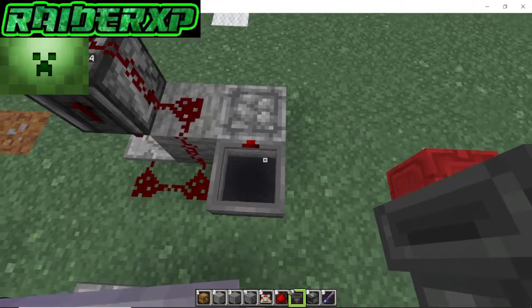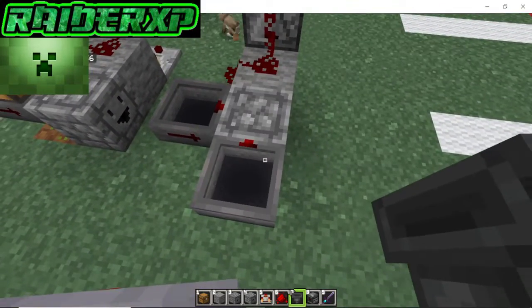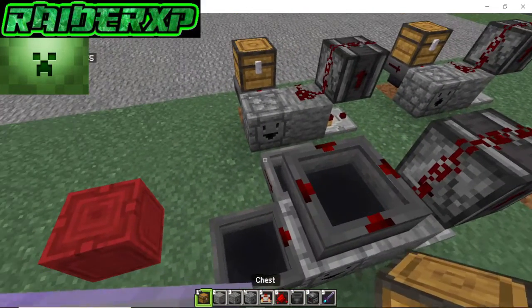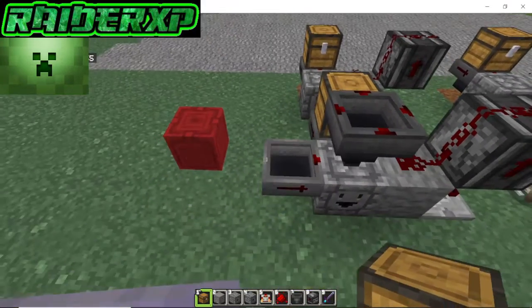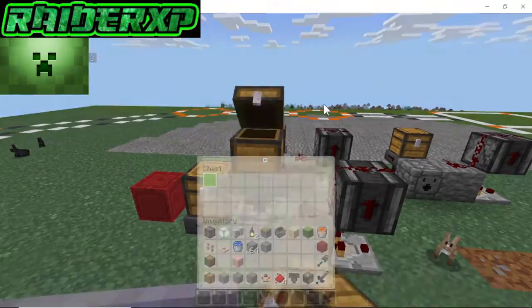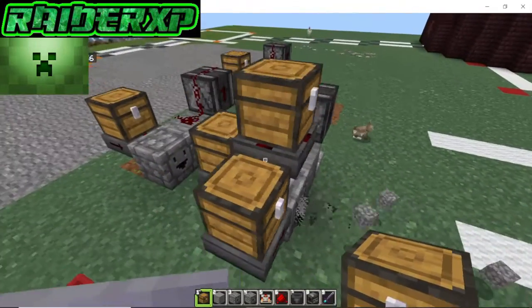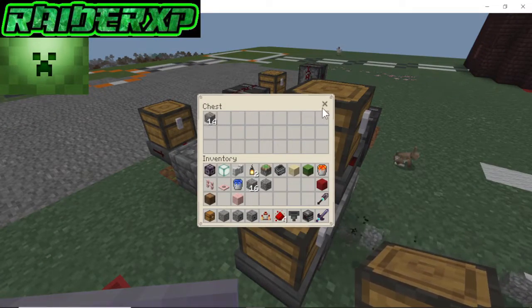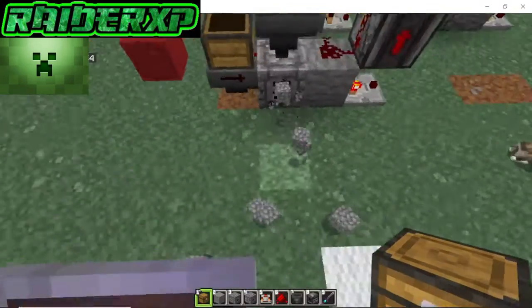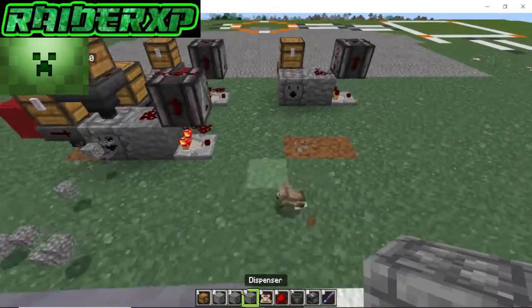Grab your hopper — you can put it in the back, on the side, or even on the top, all your preference. Go ahead and place your chests on there and deposit your stuff into that chest. As you can see, look at how fast that's kicking that stuff out.